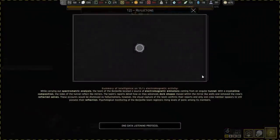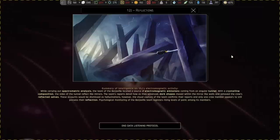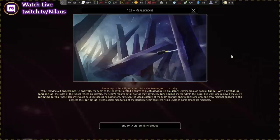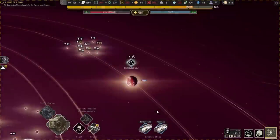Update on 12J — complete. While carrying out spectrometric analysis, the team at the Barshaville located a source of electromagnetic emission coming from an angular tunnel with a crystalline composition. The sides of the tunnel reflect like mirrors. The team's report deals with how, as advanced dark shapes moved within the mirror-like walls, they removed the crew's reflected selves. So they lost their shadows? These accounts would be dismissed as hallucinations. However, the visual capture of the team confirms their reports and only one crew member appeared to still possess their reflection. Psychological monitoring of the Barshaville's team registered rising levels of panic among these members. We'll continue down the tunnel — what could possibly go wrong? They've already lost their shadows, so what more can they lose?